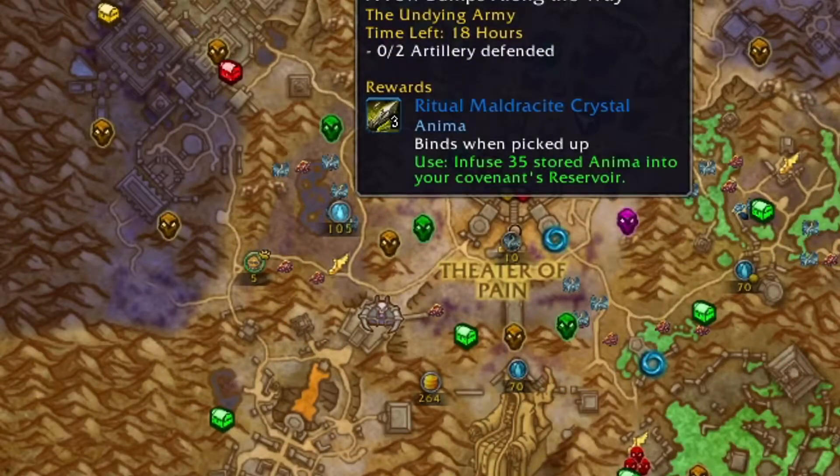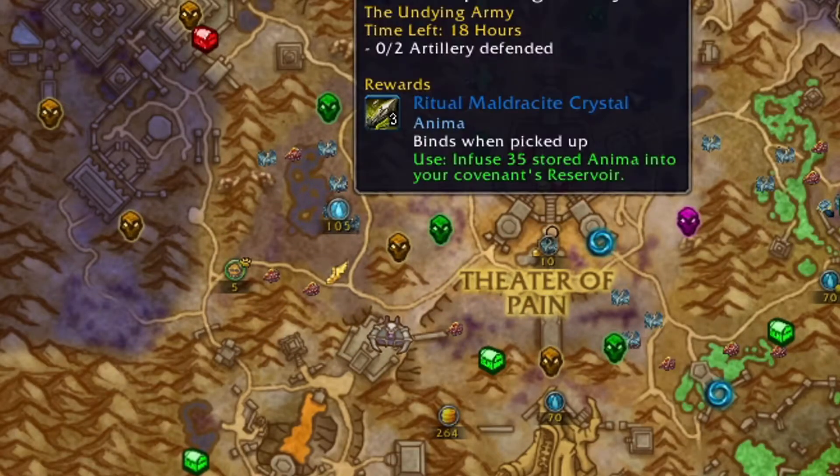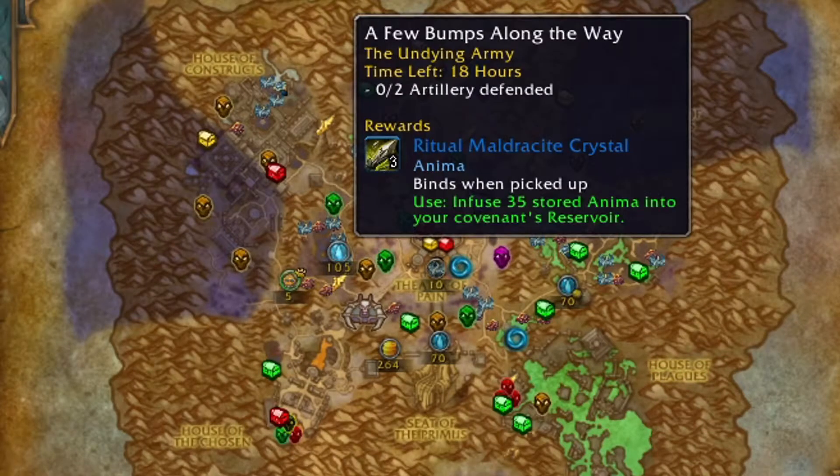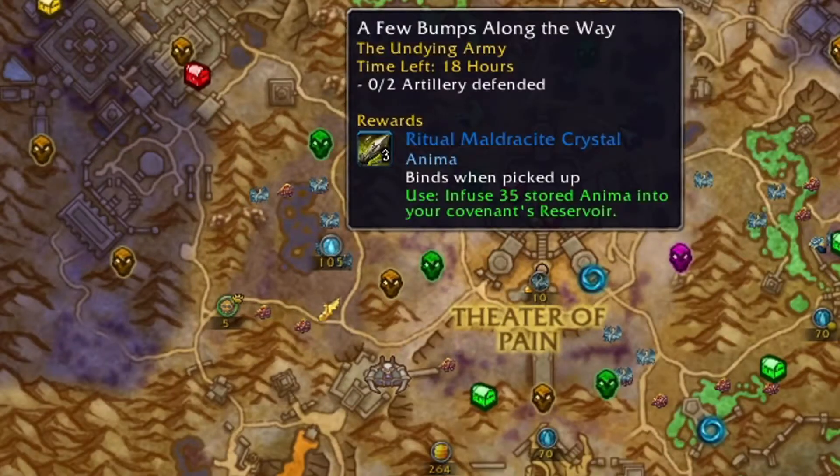For starters, we need to find the required world quest, which is this one: A Few Bumps Along the Way. It's a very easy quest situated in Maldraxxus and rewards you with some Anima.